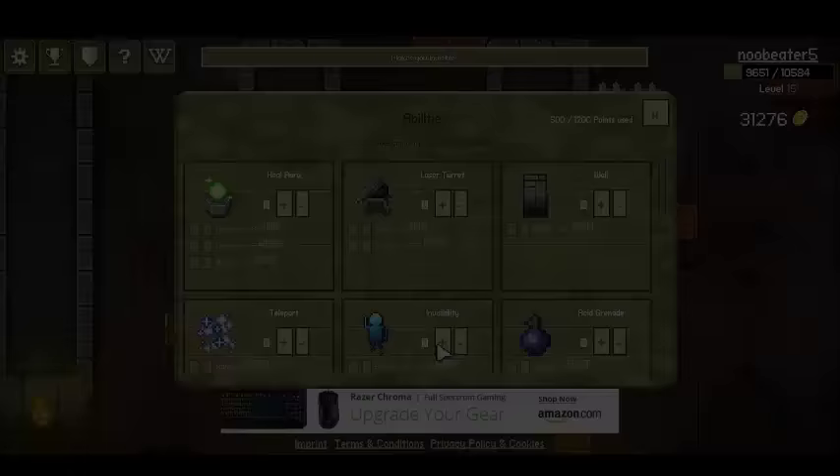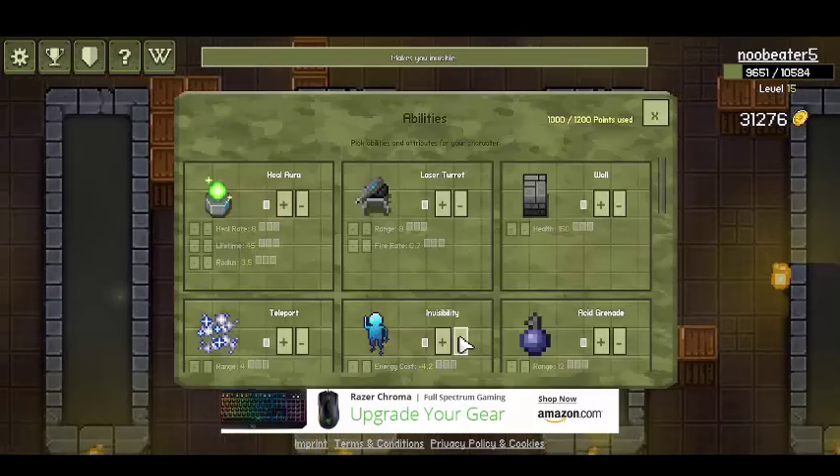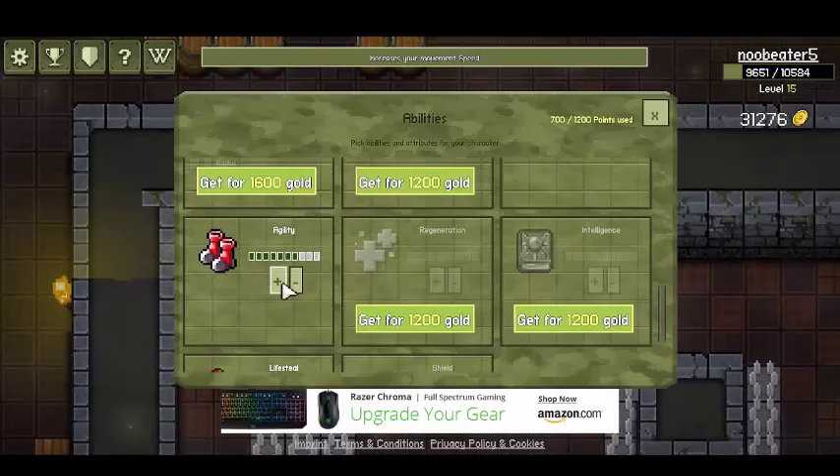Custom Loadouts — this is where you can be very creative with how you want your character to fight. Whether you want to sneak up using invisibility on campers and burst them down with shotguns or flamethrowers, or dodging bullets with full agility, we have all sorts of dimensions you can mess around with.